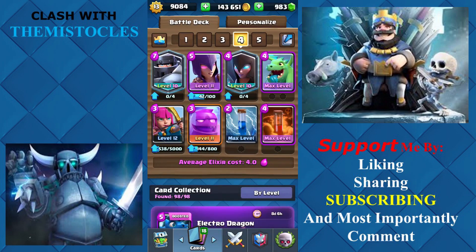We have the Mega Knight, the Witch, the Night Witch, Baby Dragon, Archers, Elixir Golem, Poison, and Zap.